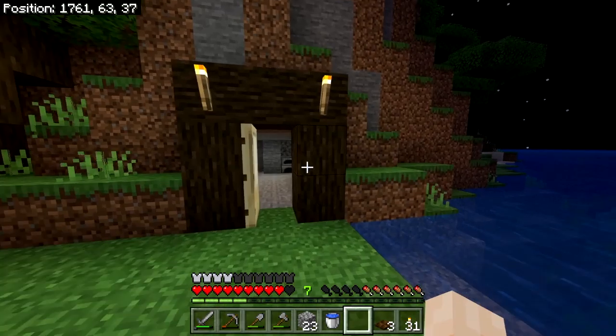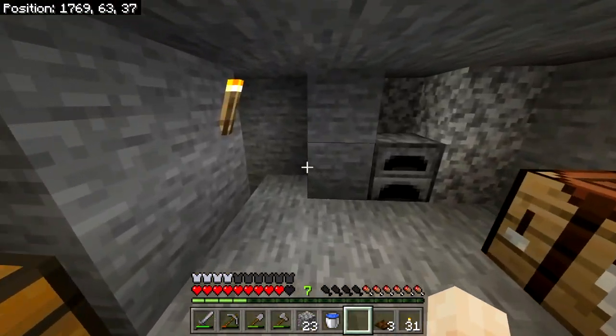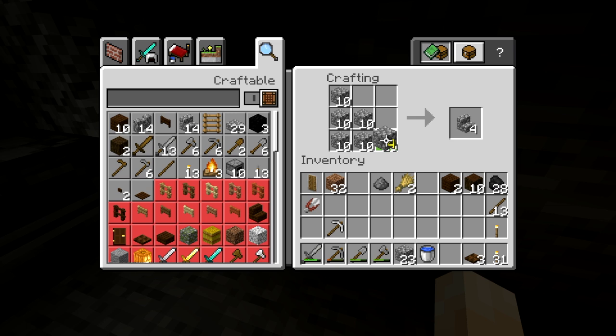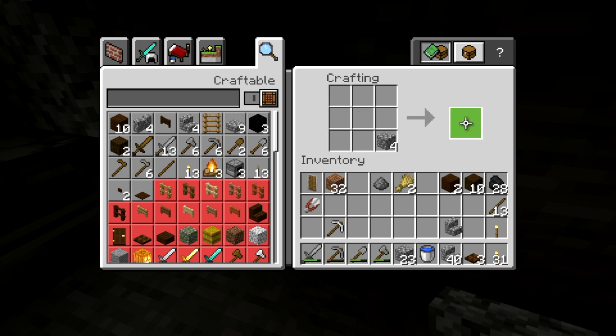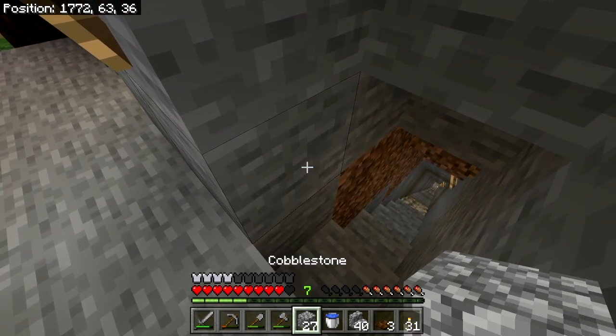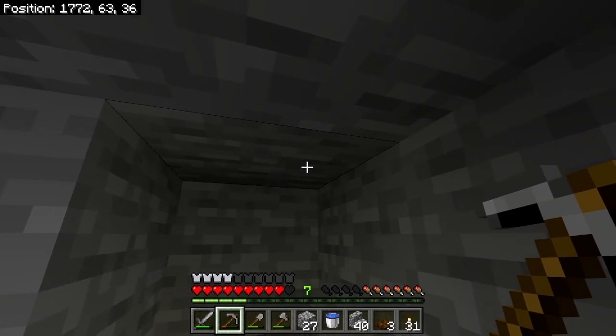It is night time and it's dangerous to be out, so let's go inside and continue mining. I grabbed all the cobblestone we had in the previous episode, and I'll show you why — if you draw a stair pattern like this, you can actually make stairs. These are very useful because they allow us to get up and down the stairs without having to jump every time.